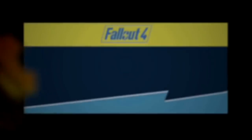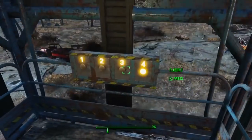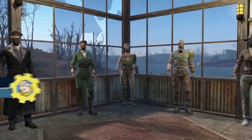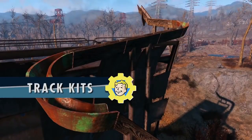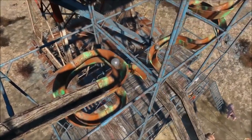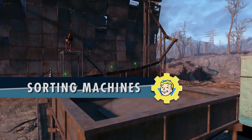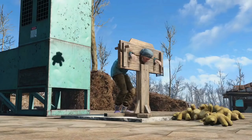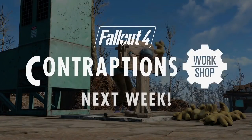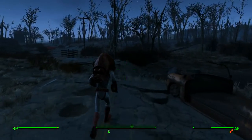The first Fallout 4 DLC announced at E3 was titled Contraptions, and as its namesake suggests, the DLC adds a ton of tools such as timers, weights, conveyor belts, and more, that look geared towards enticing the more creative-minded settlement builders — a category in which I certainly suffer in. To those players who can build calculators and video phones in Minecraft, I'm really excited to see what the community comes up with here. It looks like it's got a lot of potential in that regard.